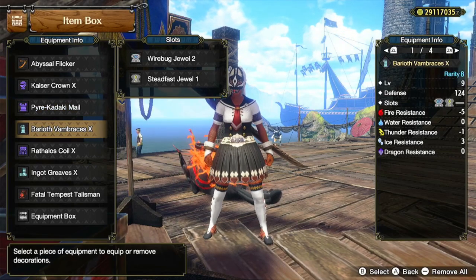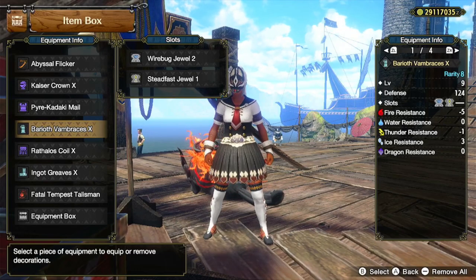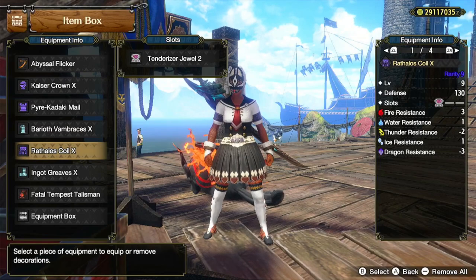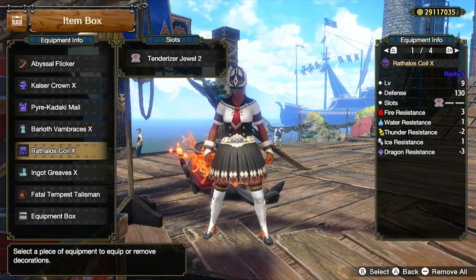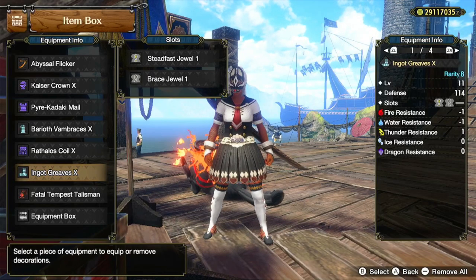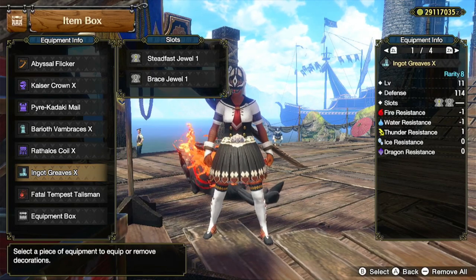For the arms, I'm using the Baryoth Vambraces X with a Wirebug Jewel 2 and Steadfast Jewel 1. For the waist, I'm using the Rathalos Coil X with a Tenderizer Jewel 2. For the legs, I'm using the Ingot Greaves X with a Steadfast Jewel 1 and Brace Jewel 1.